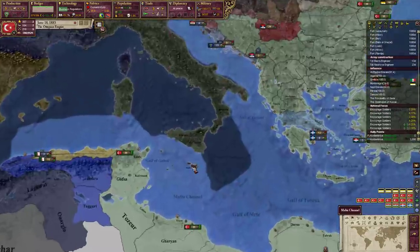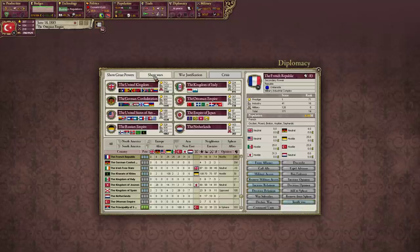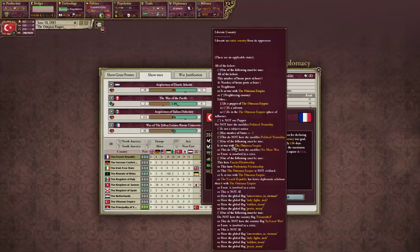We could probably just attack this guy - I'm thinking we just do. To my knowledge he's not protected by anybody. He's got a couple allies, but nothing major. He's got really good military attack.